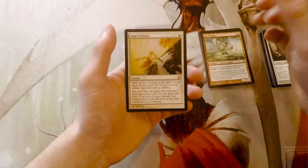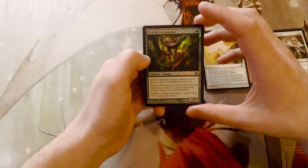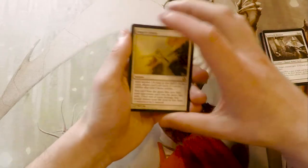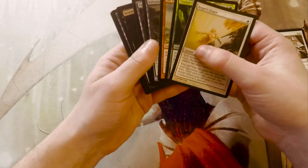We always get a foil in these packs, and this one is Safehold Eliminator — a very interesting card actually. Not as good as the last Modern Masters pack where I believe we got an Engineered Explosives, which was great. Hopefully we'll get a couple more of these packs and see some other good cards.